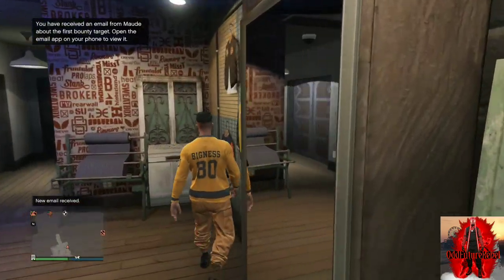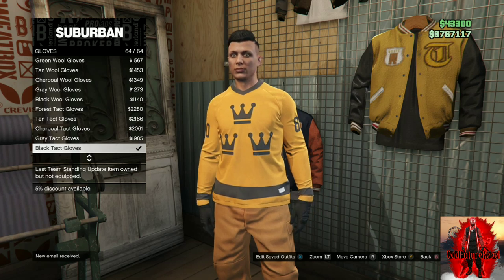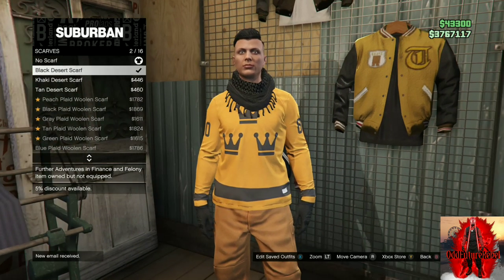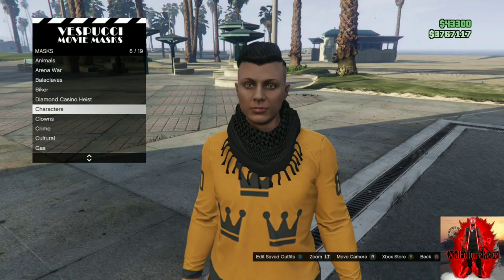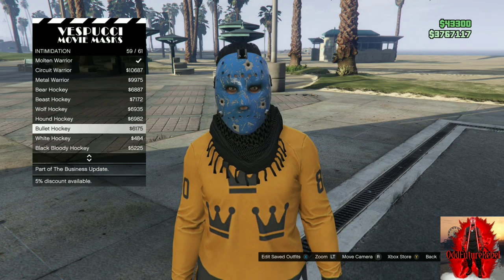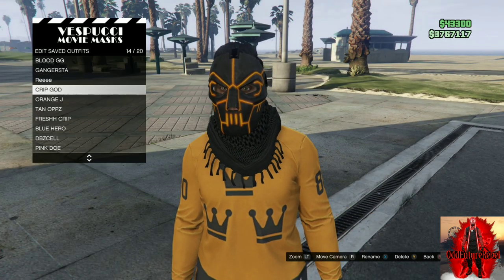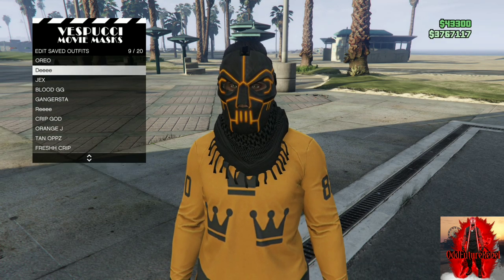Once at the accessories, go down to gloves and purchase the black tactical gloves. Back out, go over to scarves, and purchase the black desert scarf. Then make your way over to the mask store, find the intimidation section, and purchase the warrior mask — it's an orange and black intimidation mask. Save this as an outfit.